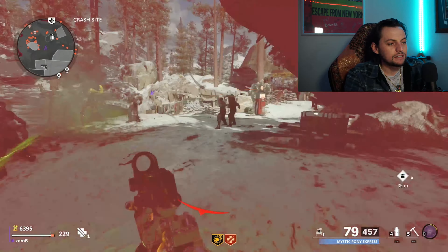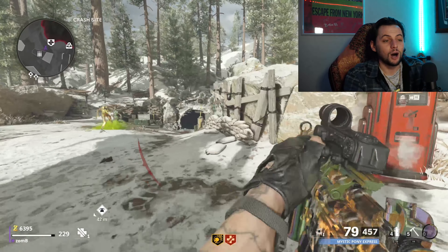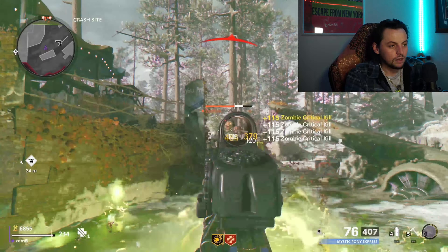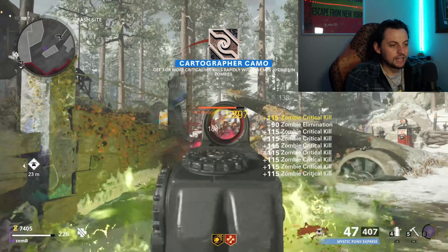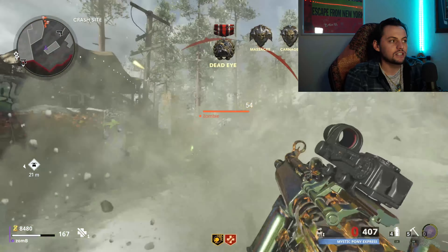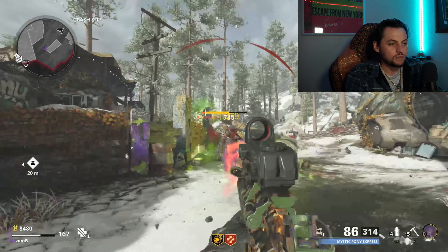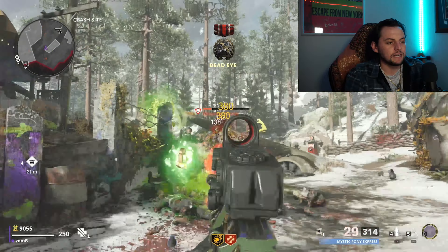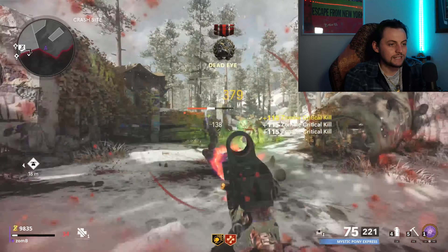I would really wait on getting something like dead wire until you're in your upper 30s or around the 40s — it's really not a necessary perk to have early on. As you can see, I have Deadshot and Juggernaut and I'm just sitting here L2-spamming and I just killed an entire horde that was trying to push me. It's nothing — they're getting wrecked by this SMG, and these megatons do not stand a chance.